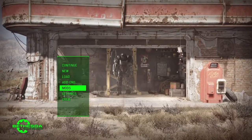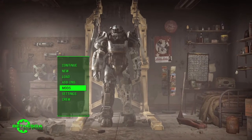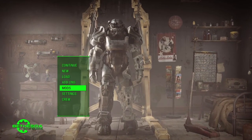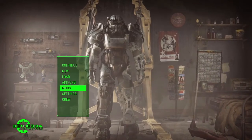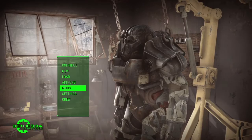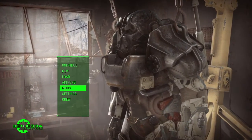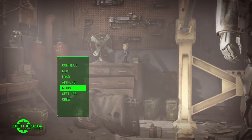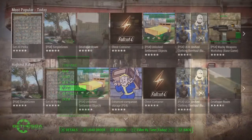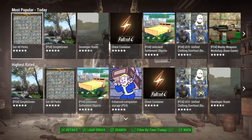Welcome back to another Fallout 4 video and this one is a big one. We finally have mods for PS4 — patch 1.12 came out today. I downloaded it and now I have access to mods. All you need to do is at the title screen select Mods, sign in to your Bethesda.net account, and then you'll be at the screen where I am now.